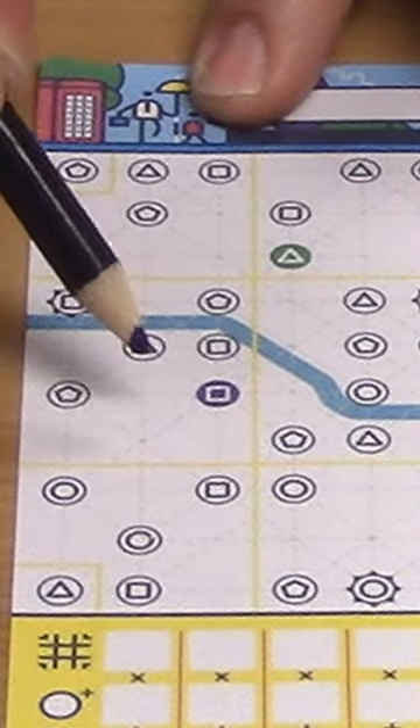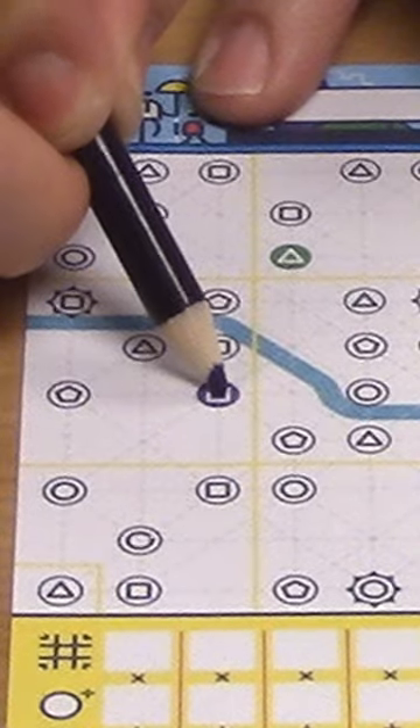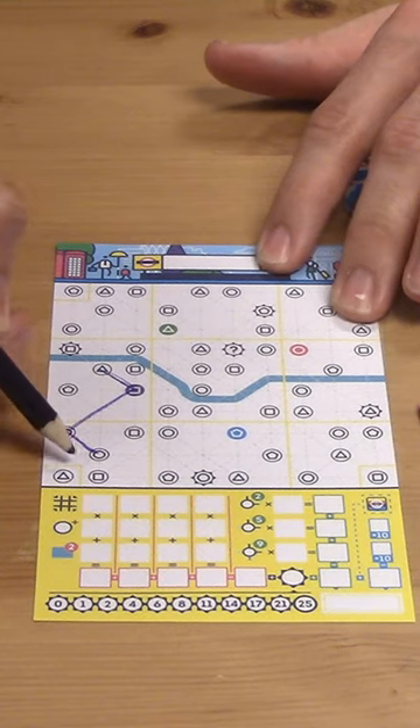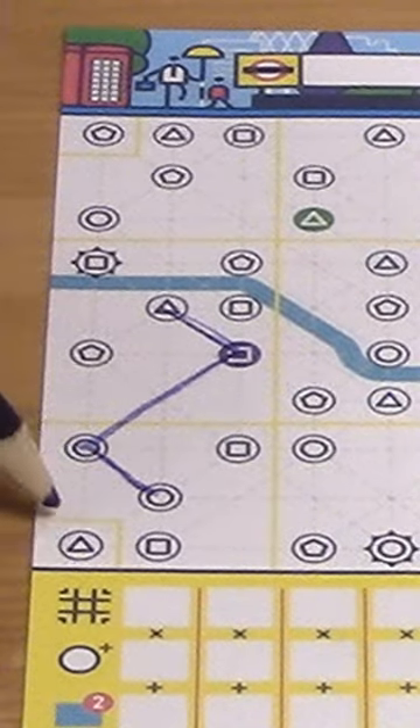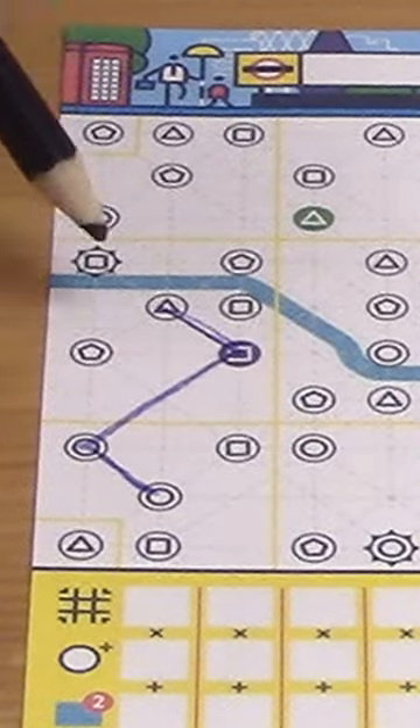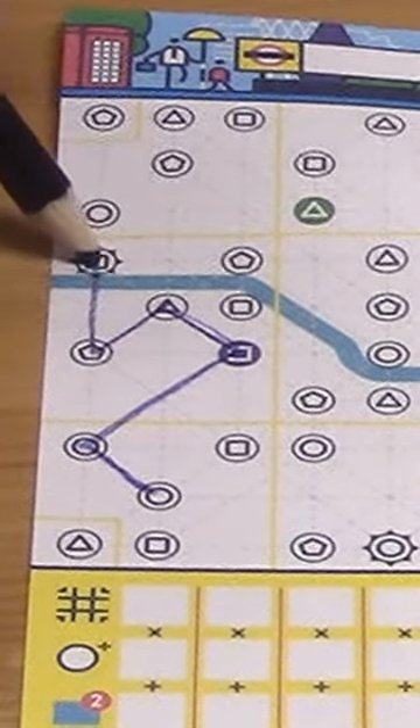From there, I am going to start creating my route by drawing a line to a circle. I want to make sure this line enters as many different districts, which are separated by these little yellow lines, as possible. But I also want to make sure that I have one big cluster of stops in one district.